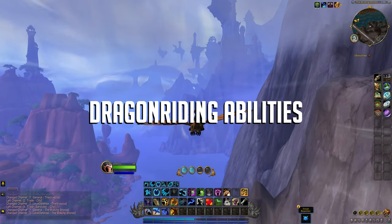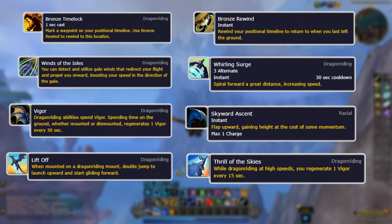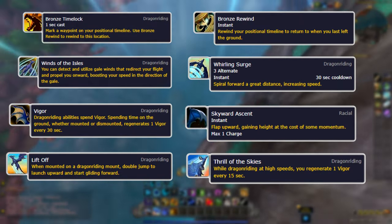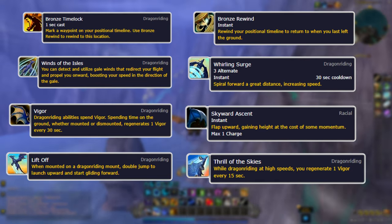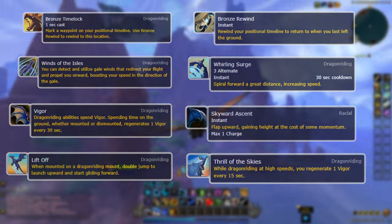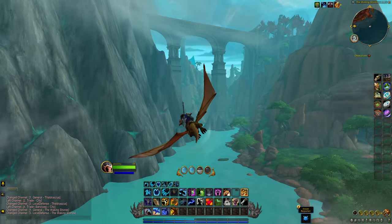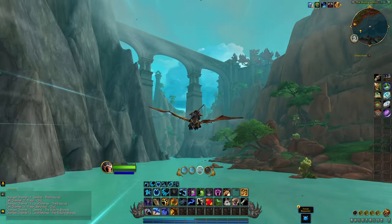Dragon Riding abilities are used to navigate your Dragon Isles Drake and spend your Vigor points. You will also unlock them gradually by completing the main campaign storyline in each of the 4 zones. The first set of abilities includes 4 passives, with the other Dragon Riding abilities unlocked one by one as you complete the main campaign in the new zones.